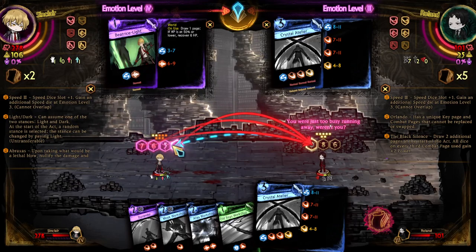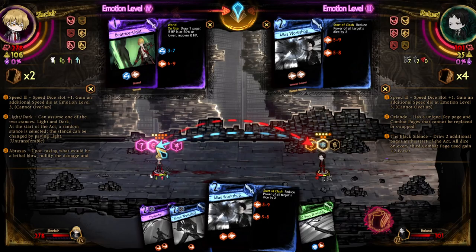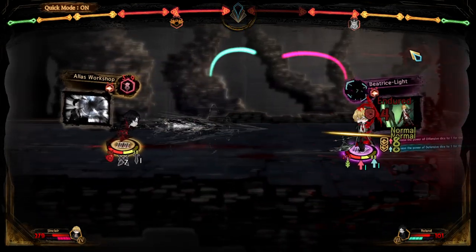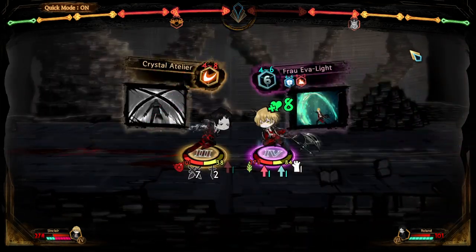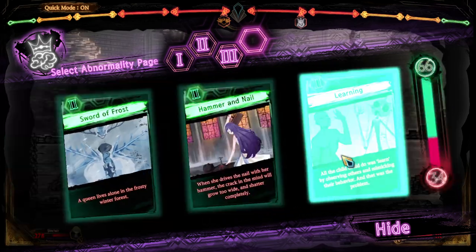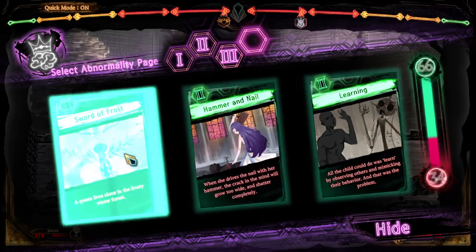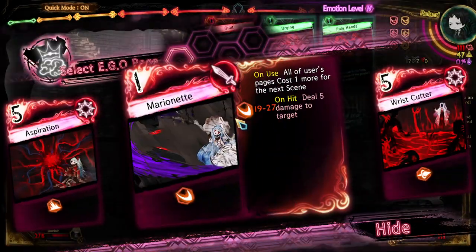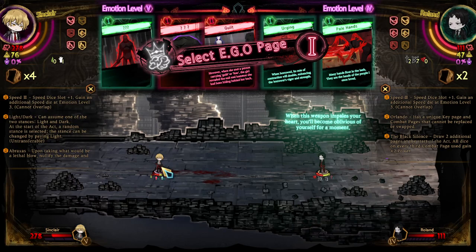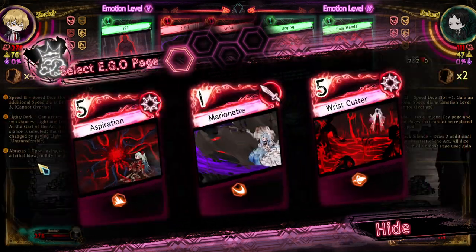Yeah, I've sent breaks to that page for quite some time but now it's time for me to actually use it for the first time. He has his light stance, which is nice — I actually prefer that stance a lot, because I have yet to see a page with only two dice. Let's do this and let's start. This auto here should give me some stagger damage to power through one of his attacks. I'm just tying all the clashes. He took eight stagger damage from that. I can either go for Learning or Sword of Frost.